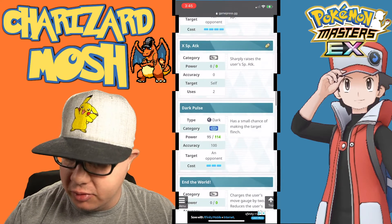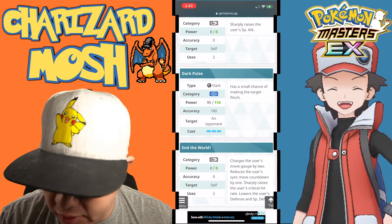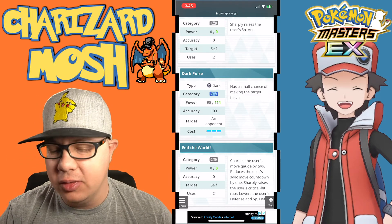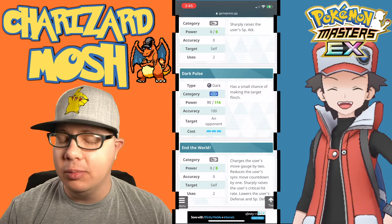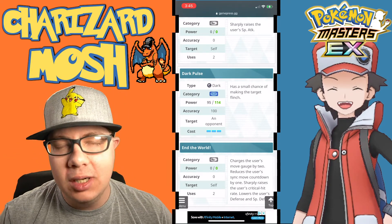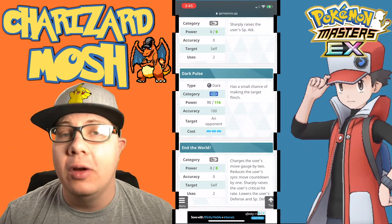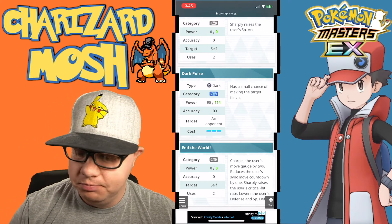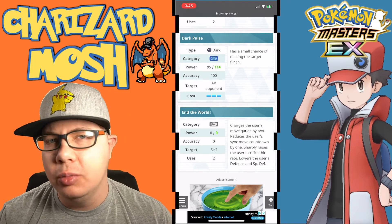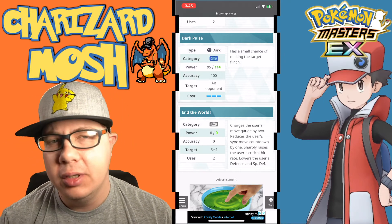X Special Attack increases special attack. Dark Pulse has a small chance of making the target flinch — 100% accuracy, 95 to 114 power depending on how powered up it is, and it's a three-gauge move. This is why he's a good Dark type striker as well. He can be used as a very good dark type striker, which is probably what the majority of people are going to use him as if they already have Blue, because Blue does have more special attack than Lysandre does.